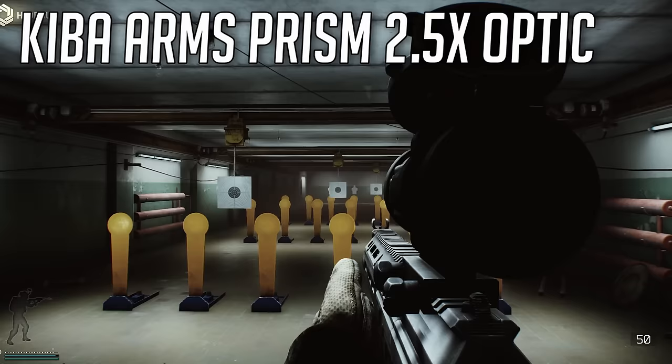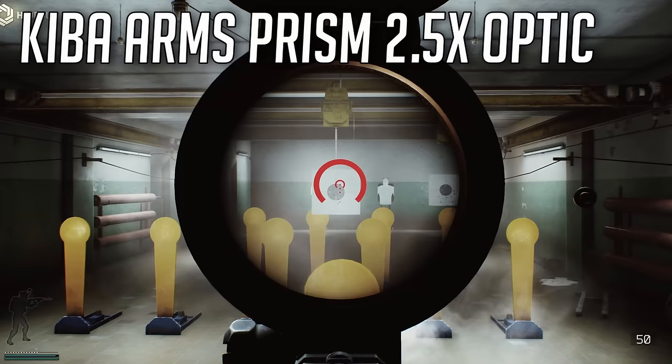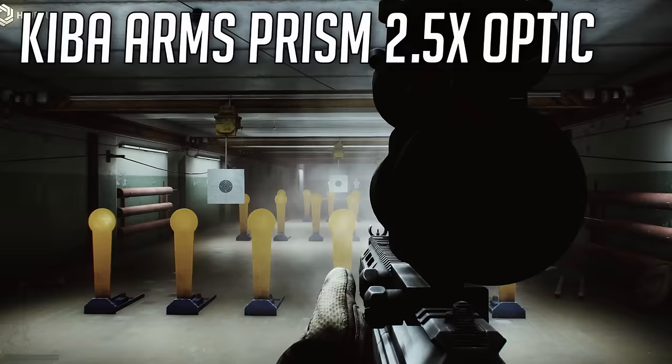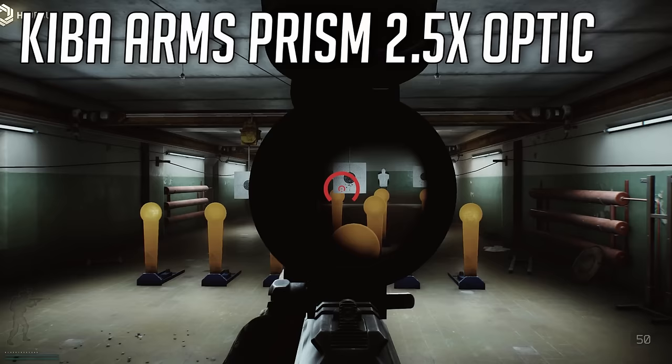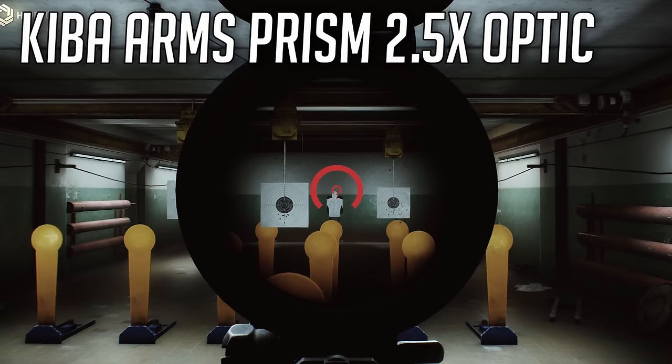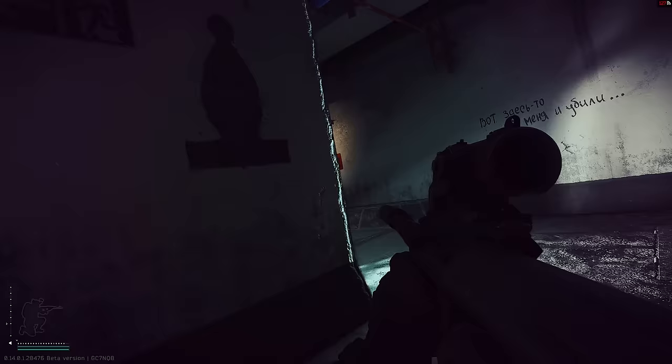The next optic a lot of people don't even know exists is the Prism. It goes on an ACOG mount and has a really niche use - it's a 2.5x with a nice dot. The obvious drawback is it has a really bright sci-fi red ring around it, so you don't want to bring it to a nighttime raid and it can block your sight a little. But I personally love running this on something like an ADAR or SKS - so when I'm using a DMR, running a quest, taking mid-range engagements along the way, I can pop people at distance but I'm also comfortable up close.